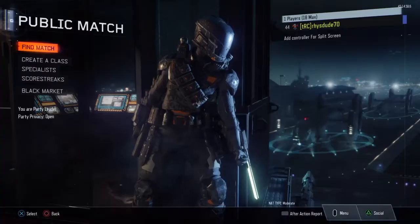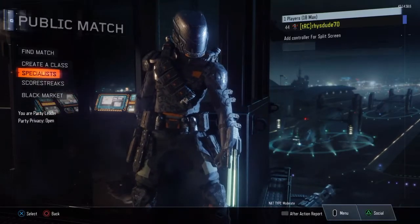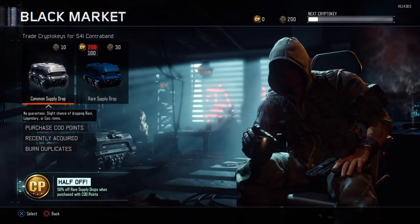What's going on guys, it's Rhys here, part of the Raising Chimpanzees. In today's video I am actually going to be doing a Supply Drop opening. I have actually got 200 Crypto Keys, I've been saving for quite a while now. The Double Crypto Key Weekend helped.